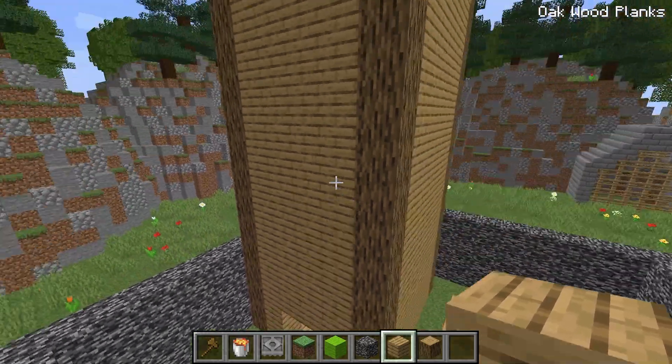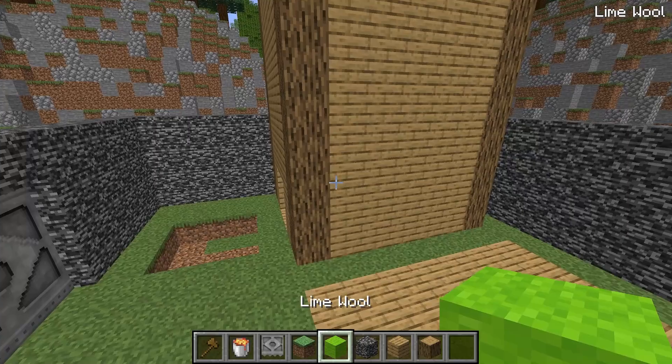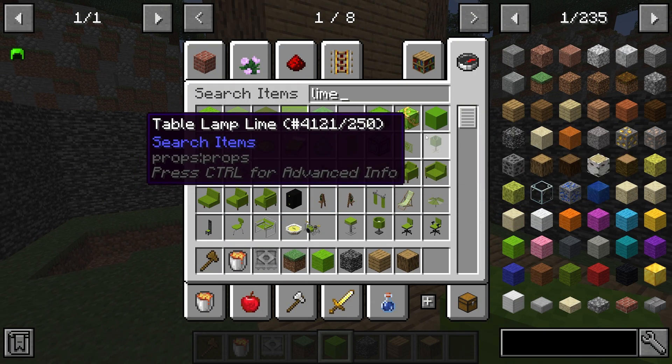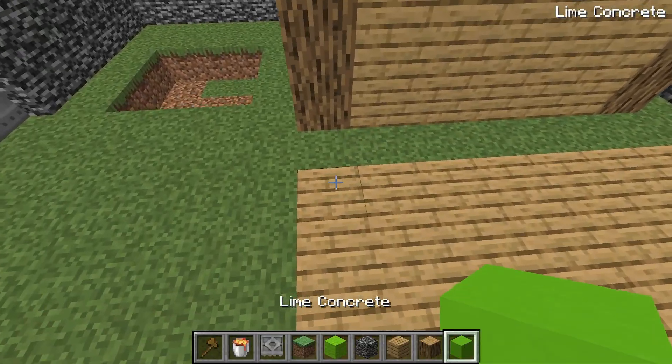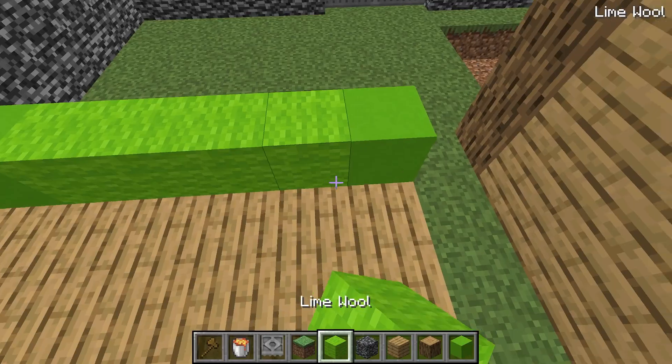Let me go ahead and see what it looks like from the outside. And man, this building is absolutely ginormous. Okay, since this building is made out of oak logs and oak planks, maybe I should make the other one out of green since that is my favorite color. We'll make all the pillars out of these lime concrete blocks. But on the inside, we'll make it out of lime wool just to be extra special.